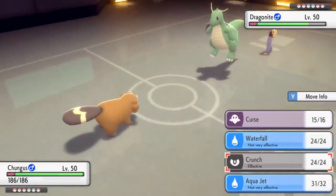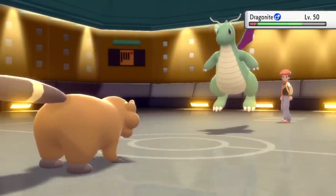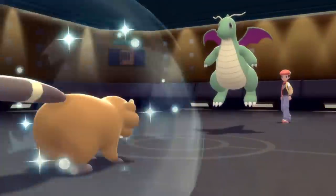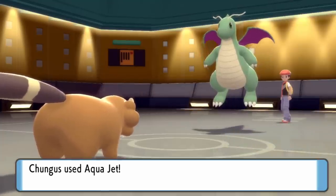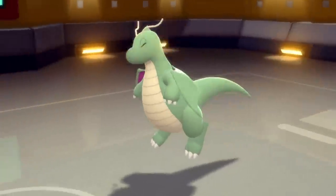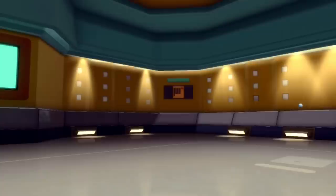They do go for Dragon Dance, and Bibarel is rubbing his hands together. I go for Curse, which gives me effectively plus-two Attack, plus-two Defense, and minus-two Speed with Simple. The defense bulk definitely helps — I'm sitting at plus two Defense as Dragonite goes for Dragon Claw. I consider setting up further but decide to start dealing damage. Crunch knocks Dragonite into range where Aqua Jet can finish it off. The Aqua Jet lands and knocks out Dragonite — the Stealth Rock had already removed its Multiscale.